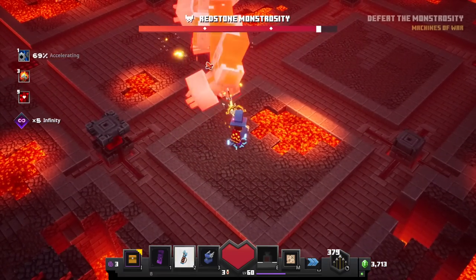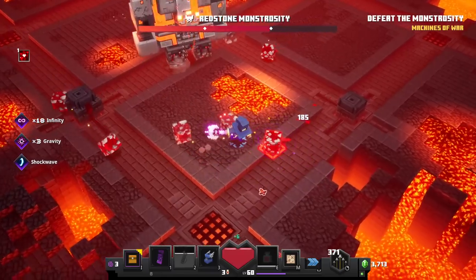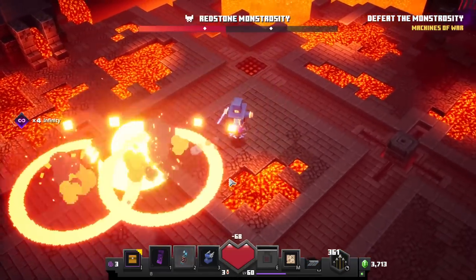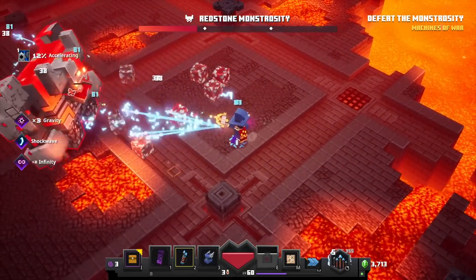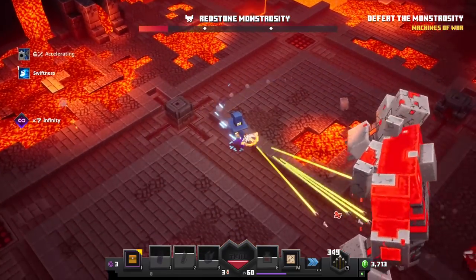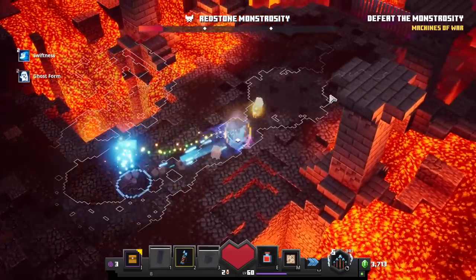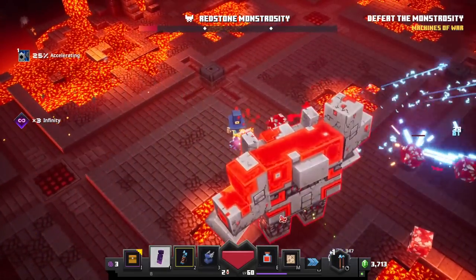I'll try my best for the boss fight. Using the electricity — ow, that hurt! Should have stayed farther away. Brute forcing it seems to be doing the job. There's so many of these things — I don't like it! The electricity does some damage but whatever that move was hit hard too. I need to be careful — I don't have too much health left. I'm burning — I died! Okay, we restart. I can go back in — that's odd. Sometimes brute forcing is just the best answer.